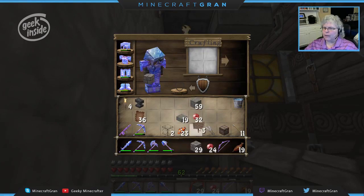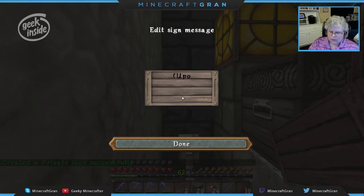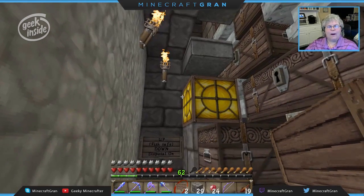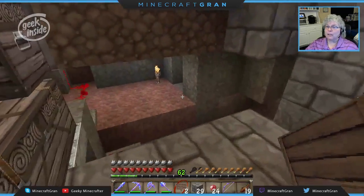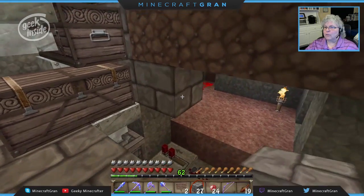Let's put our sign back up: up is fish safe, down is disposal. Okay, I like it. So that's one down. My to-do list has like five things on it.